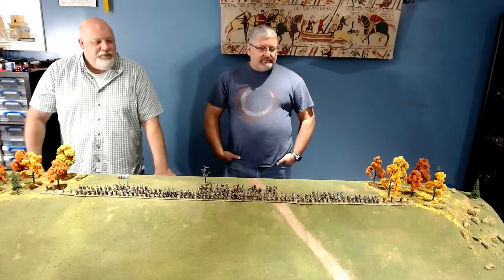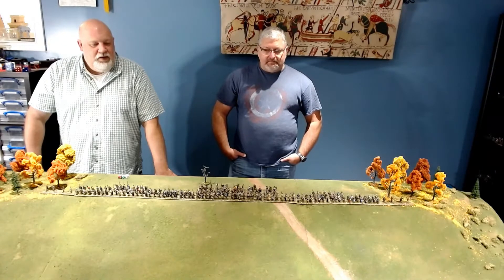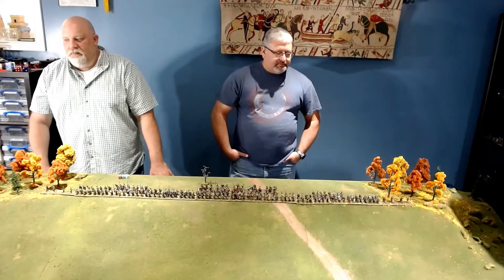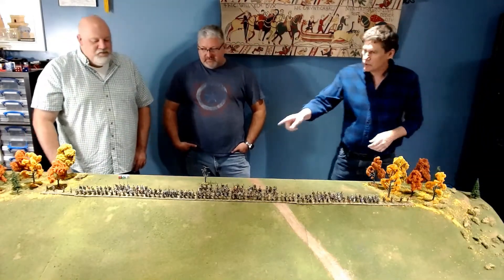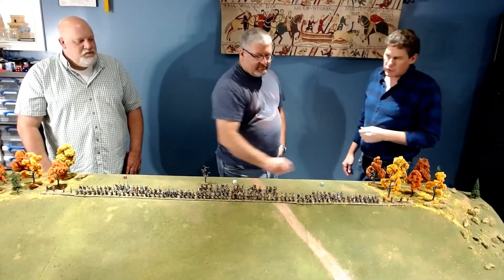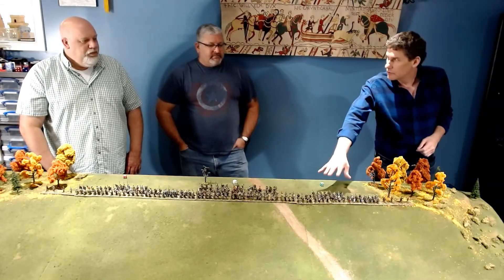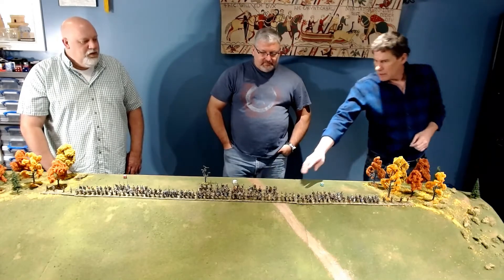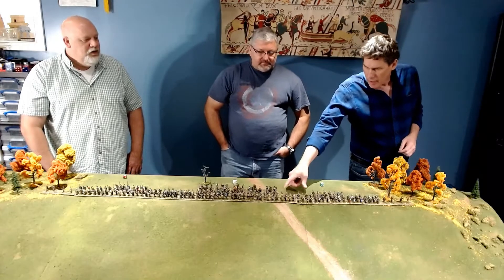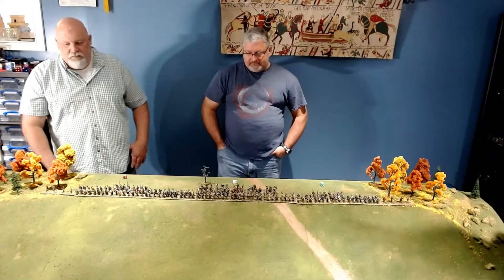With that, we're ready to start the game, beginning with the Norman turn. In Grand Triumph, you assign a color to each command — there are three Saxon commands and three Norman commands. Command points rolled can only be applied to the corresponding command. The backs of the stands have colored dots to help identify which troops belong to which command.